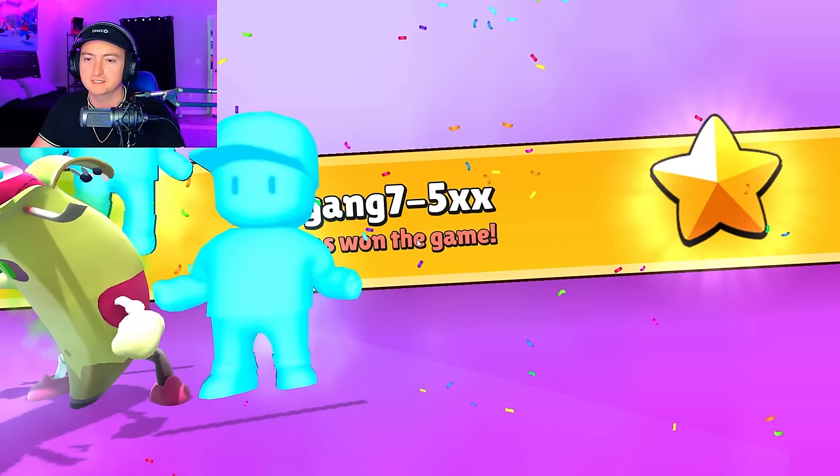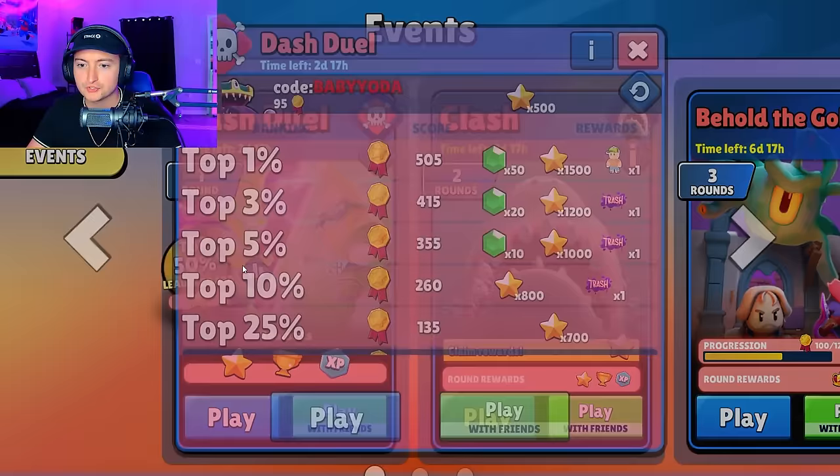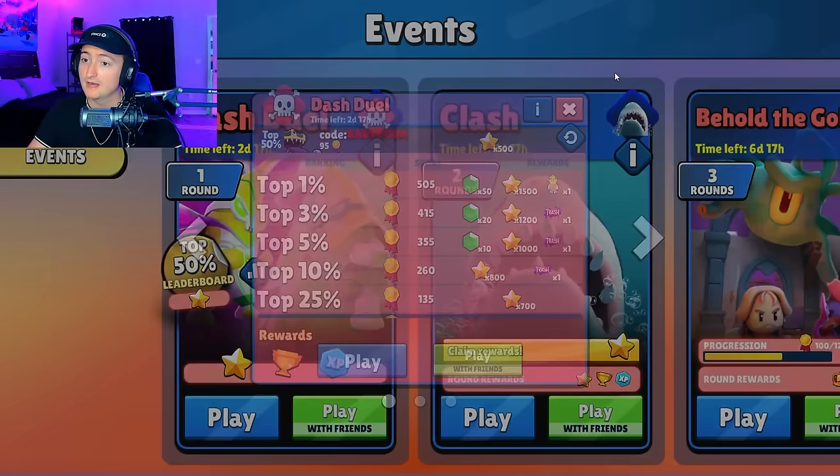Now we're going to go on to the four-person lobbies. Just playing brings up your score. I'm not saying you should do this, but if you're really bad at block dash, I think you could just dive into the laser. You do have to be in the top 1%, and you only get 15 every time you lose, so that would be a lot of losing. Just a thought, though.